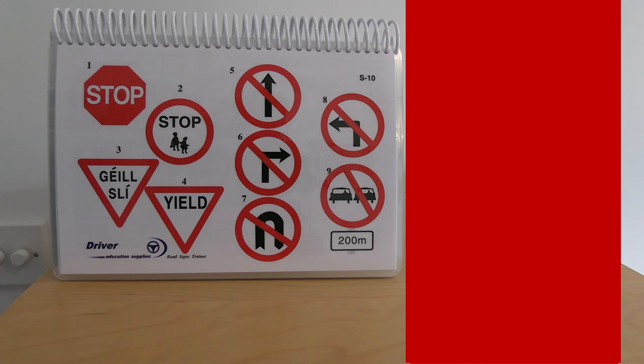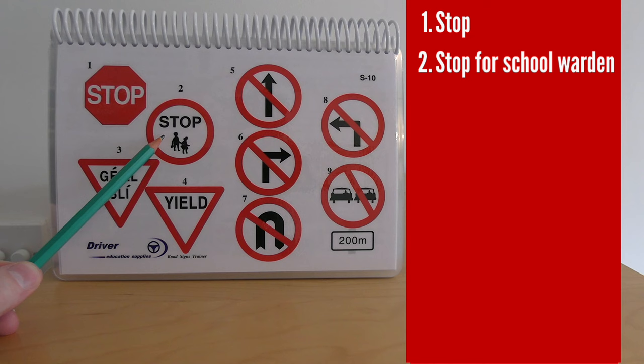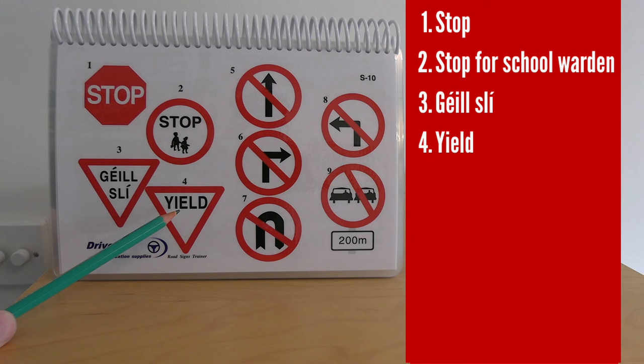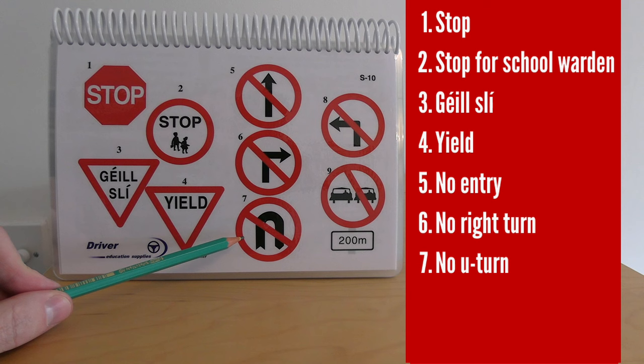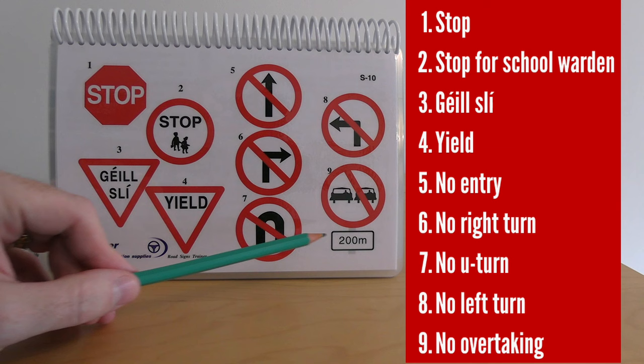Now we move on to regulatory signs. Number one is a stop sign — you must stop fully. Number two is also a stop sign, but this is the one held up by a school warden to stop traffic so children can cross. Numbers three and four mean yield — number three is the Irish version 'géill slí', number four is yield. Number five means no entry. Number six means no right turn. Number seven means no U-turn, typically found on national roads or dual carriageways. Number eight: no left turn. Number nine: no overtaking.